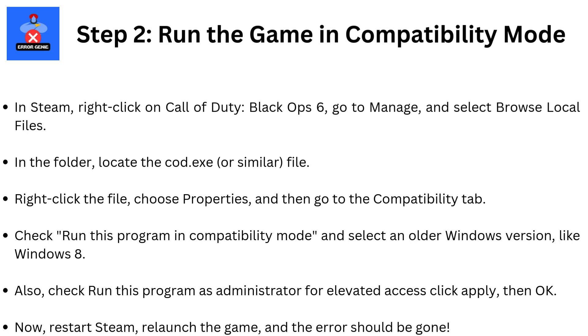In Steam, right-click on Call of Duty Black Ops 6, go to Manage, and select Browse Local Files. In the folder, locate the cod.exe or similar file. Right-click the file, choose Properties, and then go to the Compatibility tab. Check 'Run this program in Compatibility mode' and select an older Windows version, like Windows 8. Also check 'Run this program as Administrator' for elevated access. Click Apply, then OK.